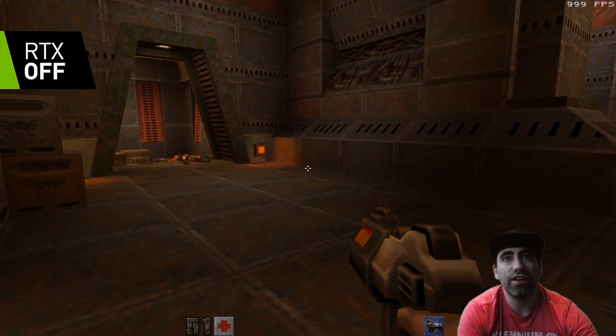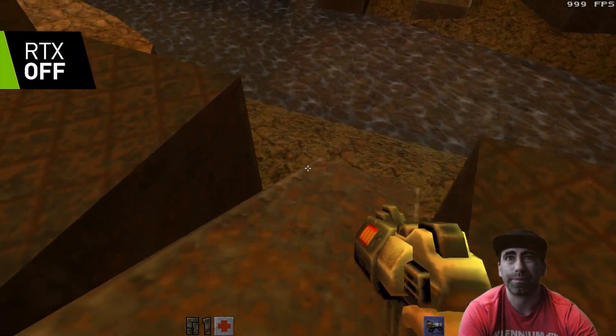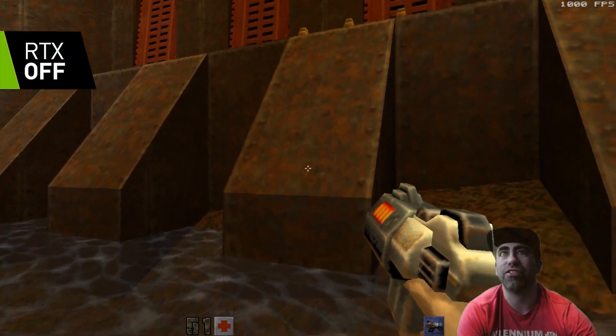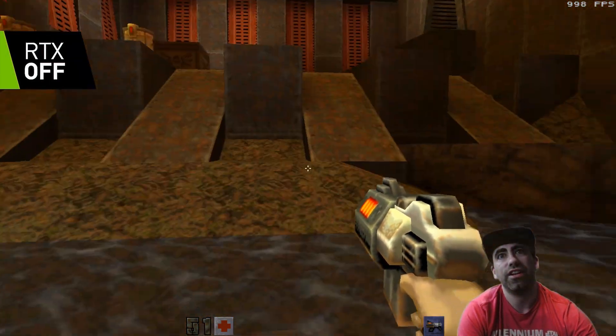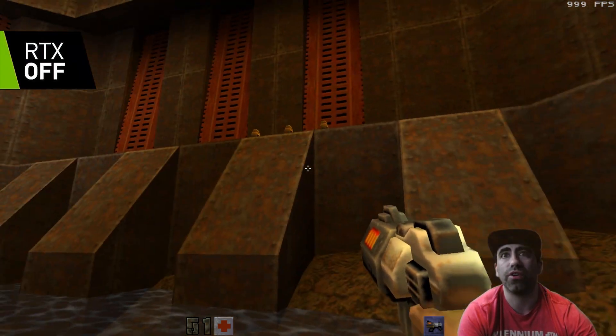Let's go into another area here. This is a great area because it has the water. You see how this looks — it doesn't look like anything special. No light. No shadows. The water just moves a little bit, but no reflections whatsoever.